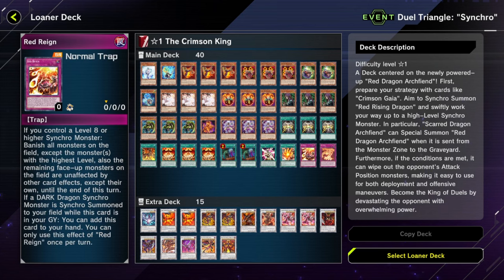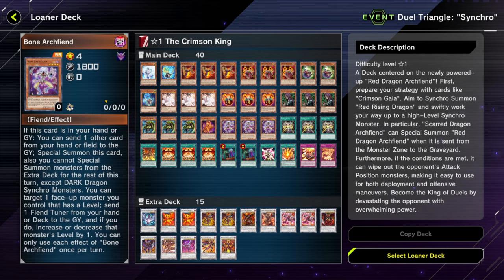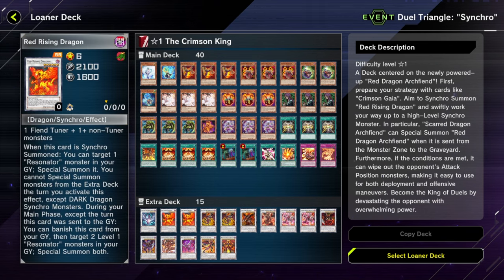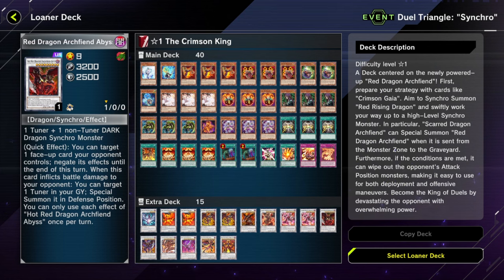The traps are really powerful. If you control a level eight or higher monster, you can vanish all monsters from the field except the highest level — basically a full board wipe banish. Red Zone is a continuous pop, like an in-archetype Branded Beast without needing to tribute a monster. This is probably the most competent of the three loaner decks. I haven't played Resonator myself, but you can half-ass a combo into Dispater plus Hot Red Dragon Archfiend — that's two negates. For a loaner deck, that's pretty good.